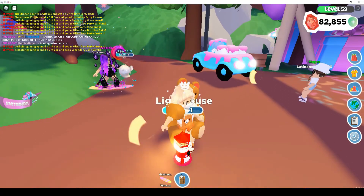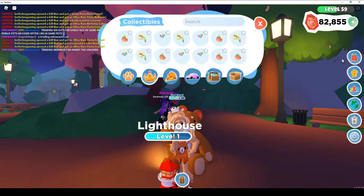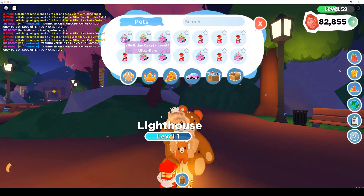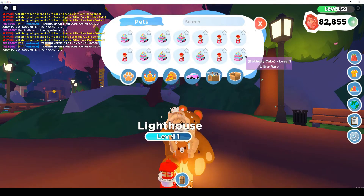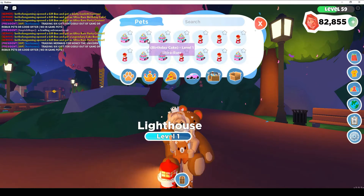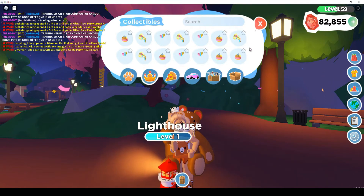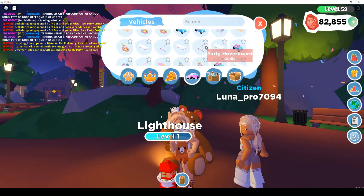Okay guys, it looks like I'm all out — fresh out of gifts. Let me double check — yep, I'm out of gifts officially! I opened 100-plus gifts. Out of those I got around fourteen to sixteen pets total — about seven Lighthouses, nine Cakes — and then of course a bunch of the little cannons and all that other kind of stuff. Hello, how are you doing Luna?